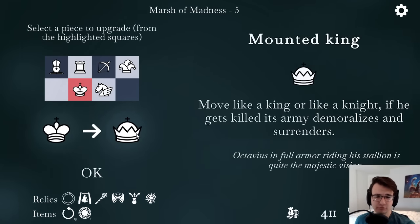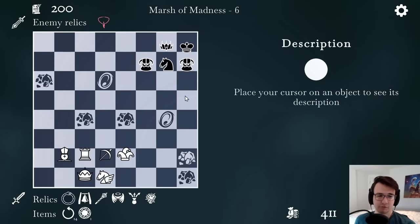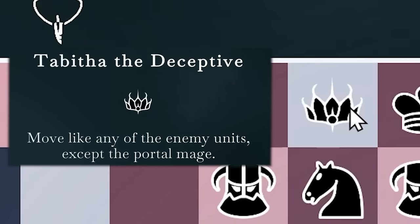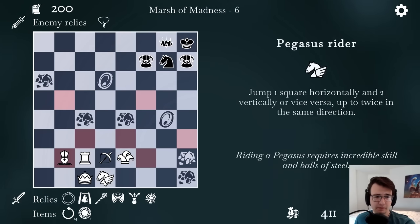Not often I get to take the king — that's nice. Speaking of king, I get a mounted king which can move like a knight in addition to a king. It allows me to get out of check in more ways. What's at the watchtower? Tabitha the Deceptive — moves like any of the enemy units except the portal mage. I don't have a portal mage, so it's basically a queen plus a Pegasus Rider.